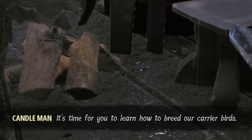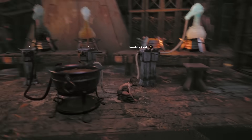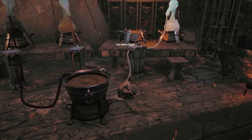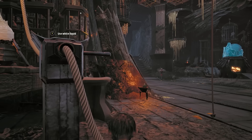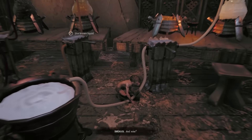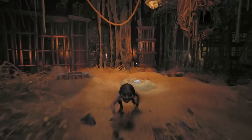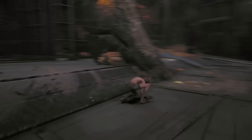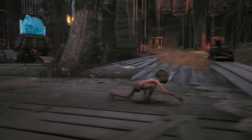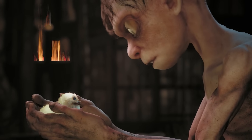It's time for you to learn how to breed our carrier birds. Breeding birds. Hit Y to use white liquid — that's a prompt you want to see when you're sent to the breeding pits of Sauron. Why is this in Gollum? Little known fact: the Silmarillion is just 300 pages of white goo lore. It goes very in detail about how Sauron breeds his birds in the breeding pits. Gollum would not cradle a baby chick gently — Gollum would smash the baby chick on the floor and eat it.